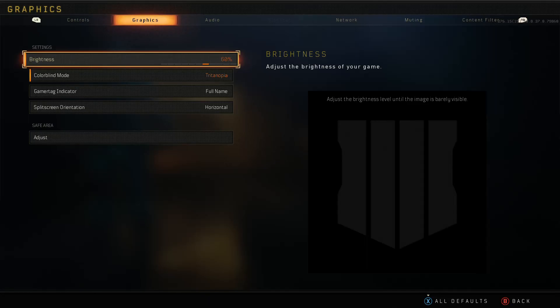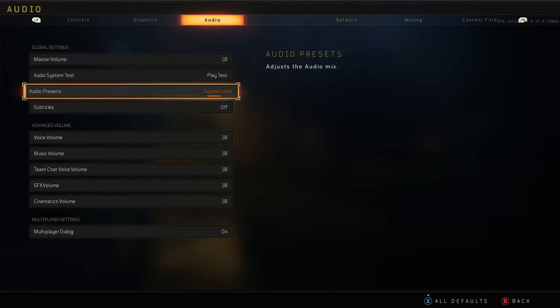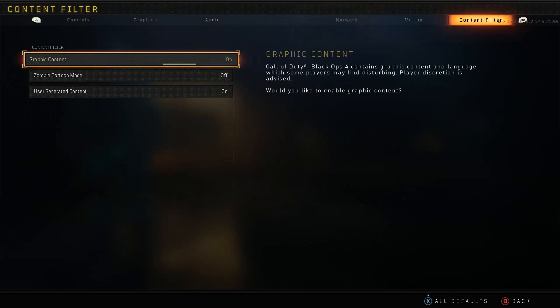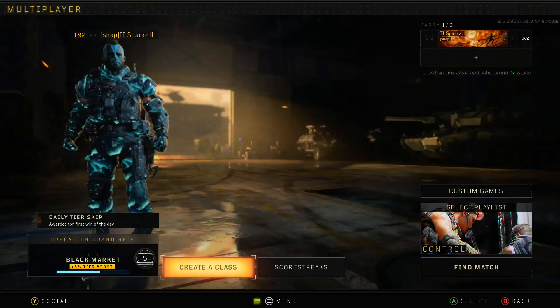Everything else here is just default. My brightness is at 60%. For colorblind mode, I have Tritanopia — that's always my favorite in any Call of Duty that has it available. For audio, master volume is loud with my Astro A10s headset, and the audio preset is Super Crunch, which helps out a lot. I turned off subtitles because it's annoying on videos and during gameplay. Everything is at max 10 and everything else is pretty much fine.